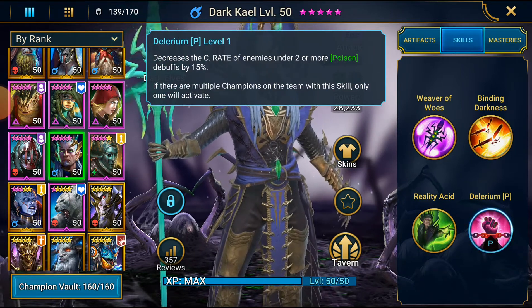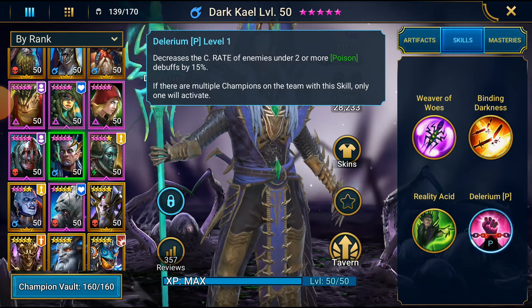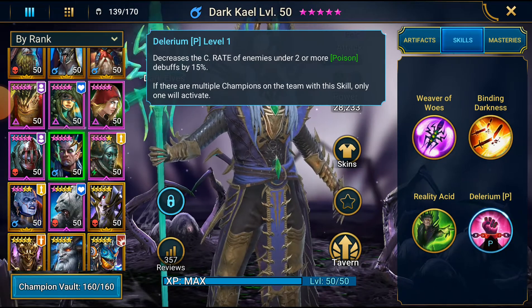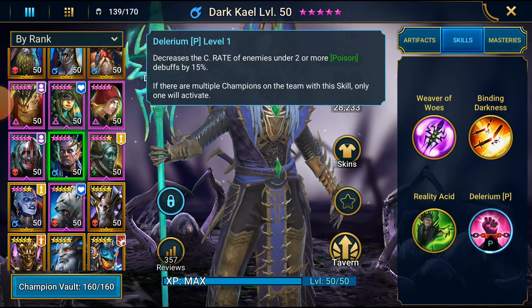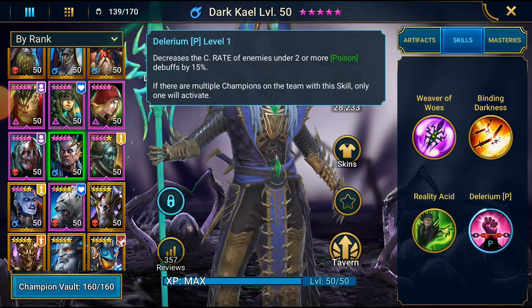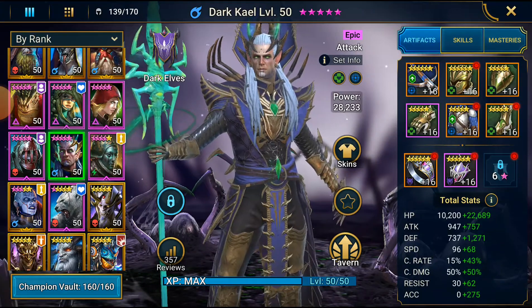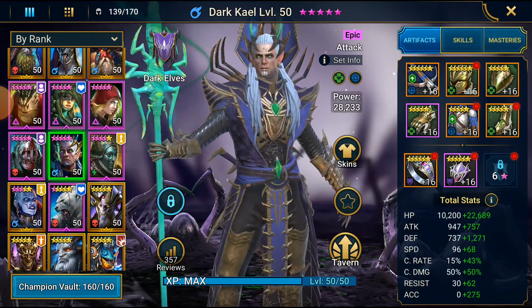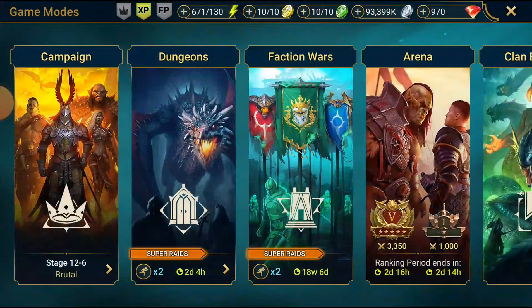Delirium is his passive — it decreases the crit rate of enemies under 2 or more Poison debuffs. They're potentially going to be under lots of poisons, so that's cool. And if there are multiple champions on the team with this skill, only one will activate — in other words, if you have multiple Dark Kales, only one will activate. There are no masteries set up; we just built him to have some accuracy and have fun.